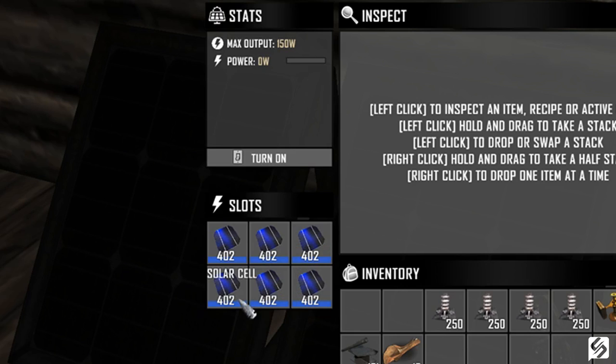The only thing with the solar bank is that it requires you to either loot it from a source or buy it from a trader in order to use it. You cannot craft this in the workbench. So those are the three different types of banks you can use in your base.